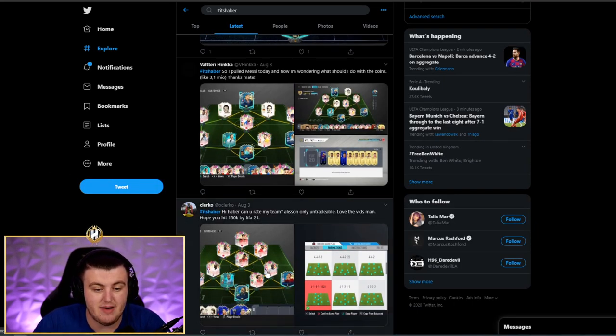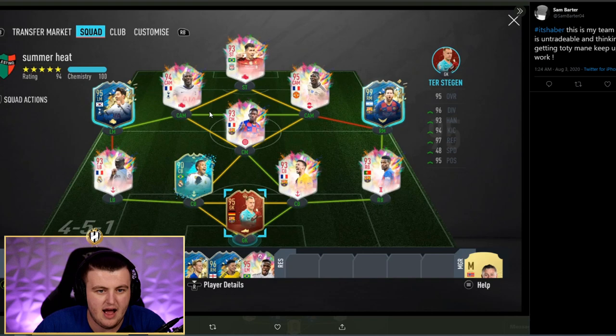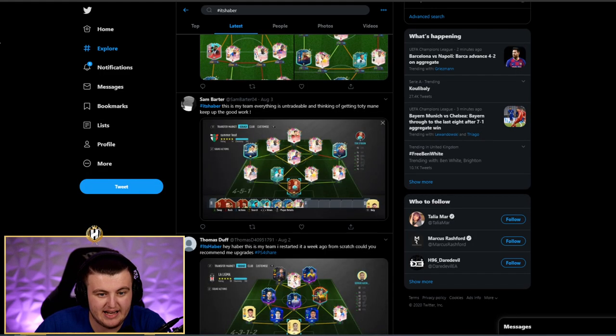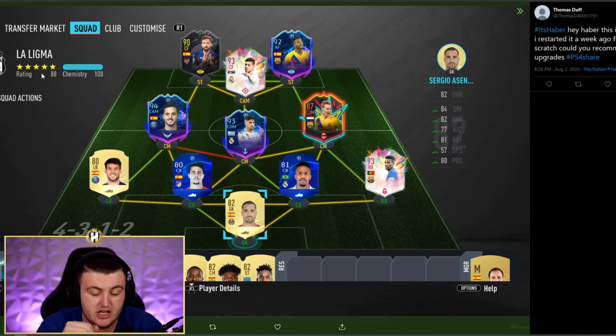We've got Clarko's team to end it off — Allison is the only untradeable. But I've already rated Clarko's team in this episode, so we'll end with Sam and Thomas instead. Sam's team: very nice team, genuinely nothing I would change — really, really good, endgame. And then Thomas Duff's team to finish. This is one of the cheaper teams we've seen. I would say get that Jalviles that just came out — it's cheap and decent value. Maybe then save up towards a Ramos, a normal De Saegem, and then a better left back. You've got the right idea and it will eventually become a really good team.